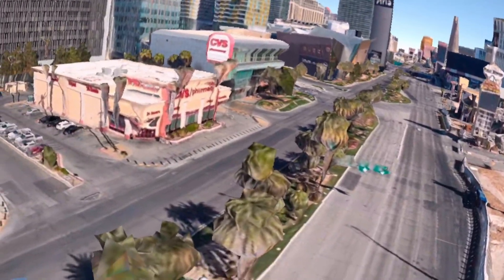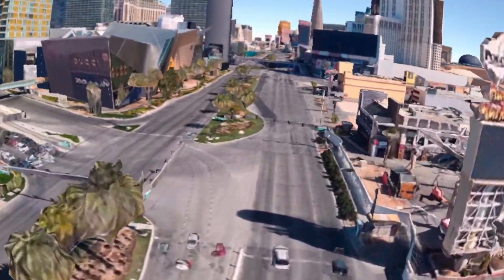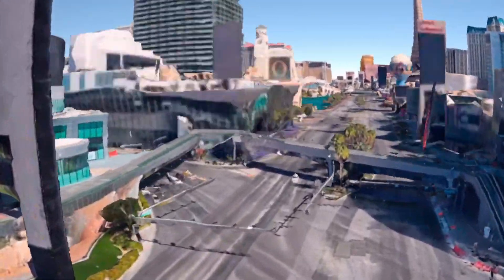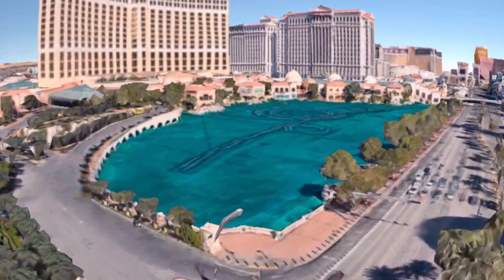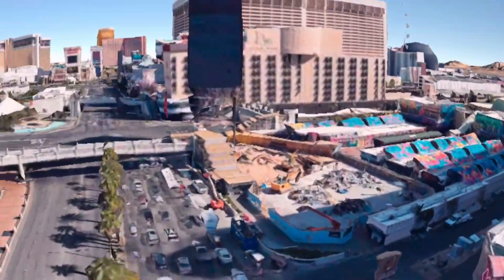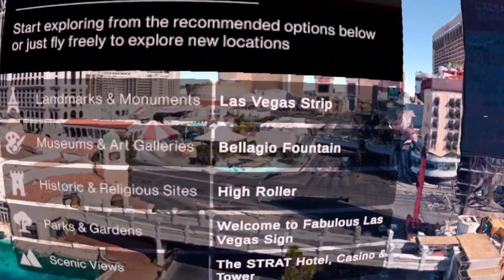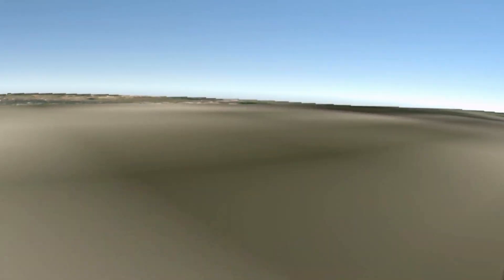The rendering is definitely a little slow. We got a CVS there — so if we need to get our medicine, that's real cool. This could definitely be used as a fantastic educational tool. These look like ponds over here — very cool. You can pretty much go anywhere you want. We'll go to the Bellagio fountains next to see what that looks like.